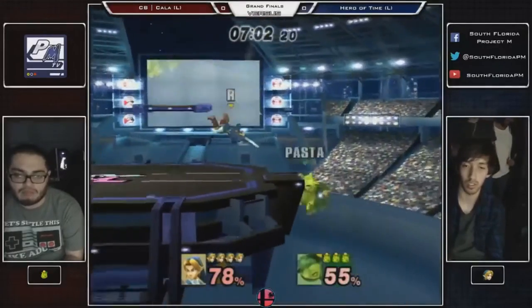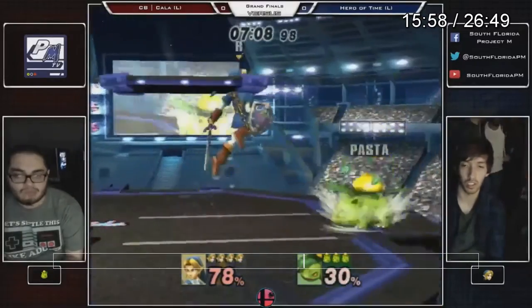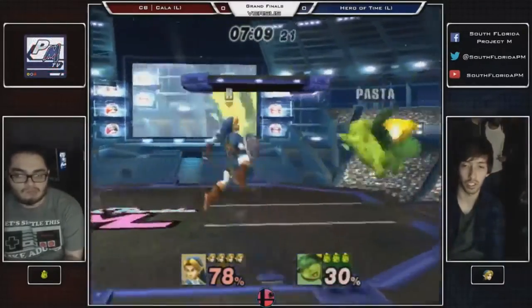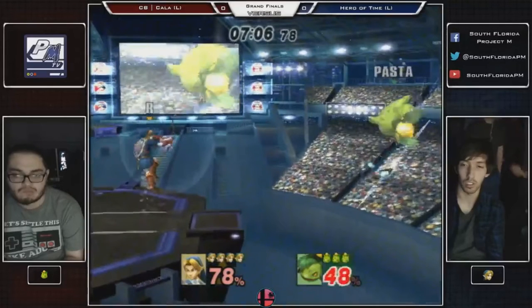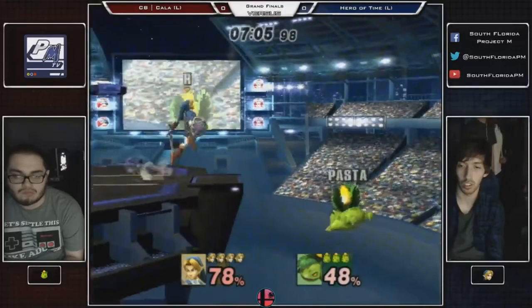Now is as good a time as any to go into the tether punish, because that's where I think Hero of Time misses a lot of opportunities. Quick 101: Ivysaur and Zero Suit Samus are the only two characters in the game with upbeat tethers. Samus, Lucas, Toon Link, and Link are the Z tether characters, which have an upbeat but also the auto snap feature. Tether recoveries can be exploited by many characters.